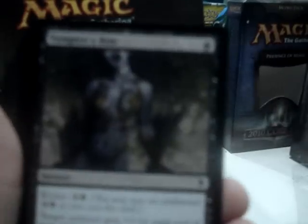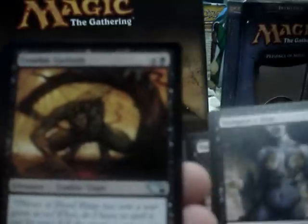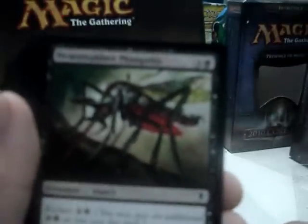Okay, got Malach ur Bloodwitch, Hollow, Blood Tribute, Rise from the Grave, Diabolic Tutor, Hideous End, two Feast of Blood, two Vampire's Bite, one Zombie Goliath, and one Heart Stabber Mosquito. This is weird — you can see that's a misprint if you look at the flying symbol, it's kind of messed up.